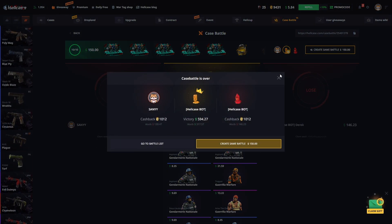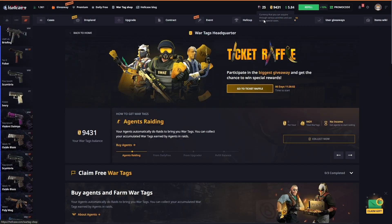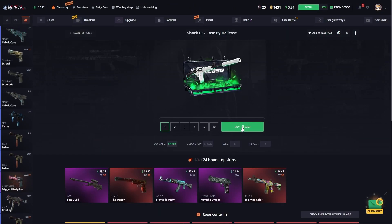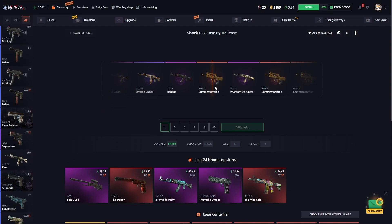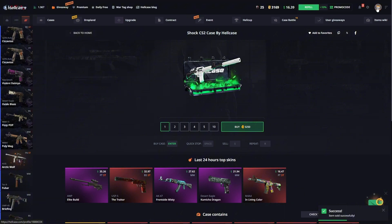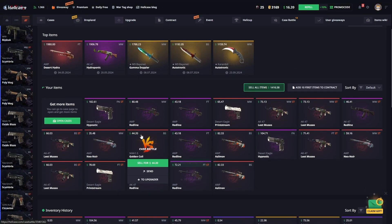Now I'll quickly create another case battle, but first let's use our vortex. Once you collect enough, you can use your vortex to earn free skins. Today we acquired a skin worth about ten dollars. I'll make another case battle for a hundred dollars, but we need to sell first.